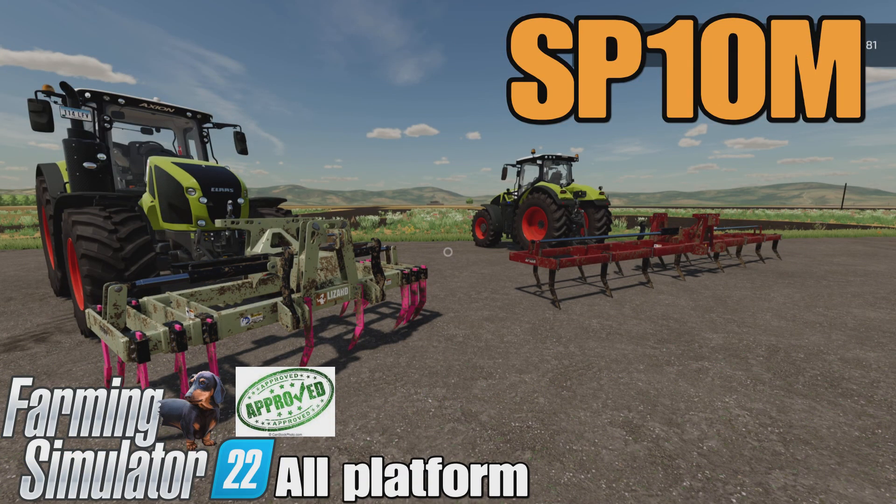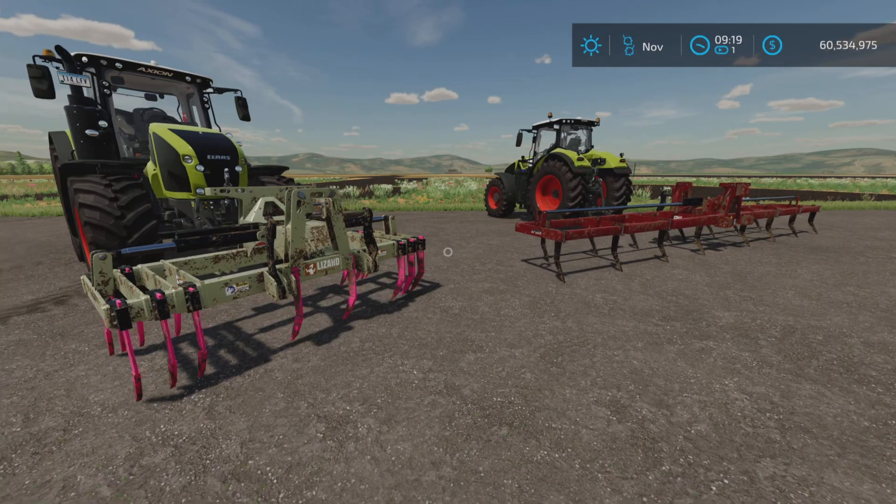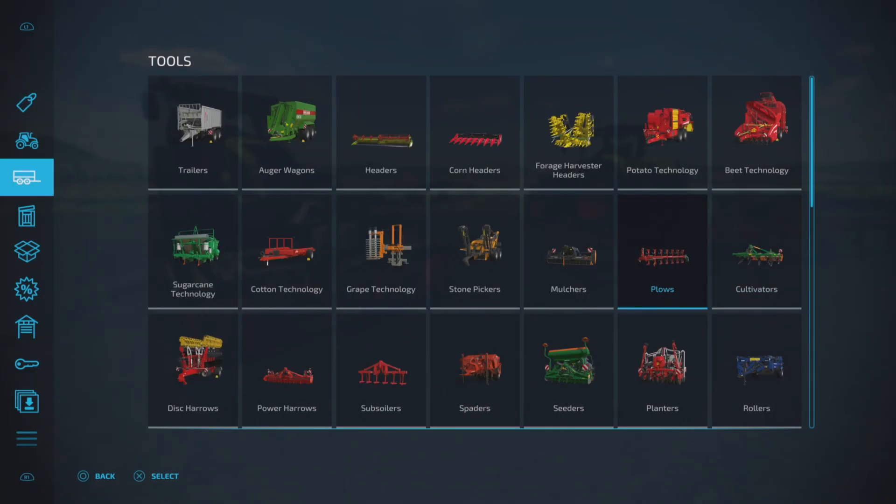This is the SP10M by Ridiculous Dominic on Farming Simulator 22. It's available for all platforms — PC, Mac, and console. The demonstration is on PS5 here on Fox Farm. It is a plow, 4.27 megabytes to download, and takes three slots on console.